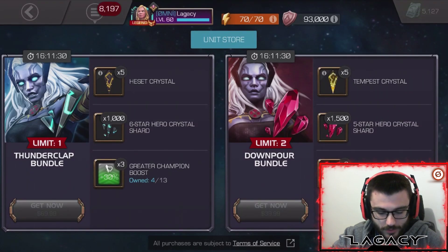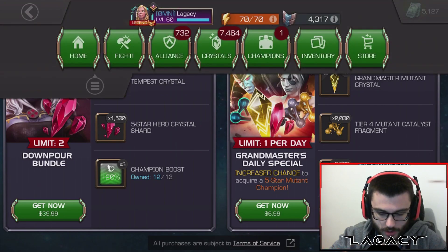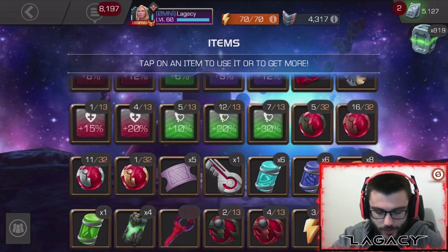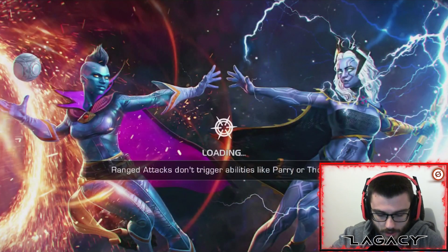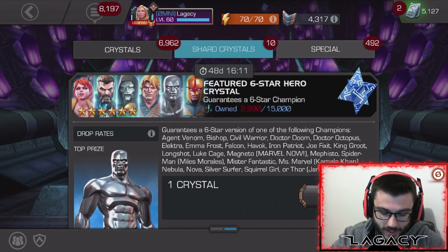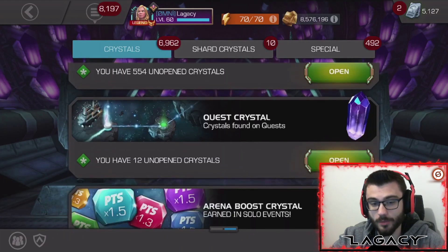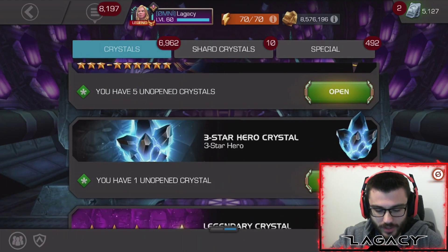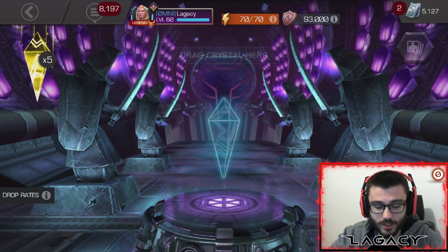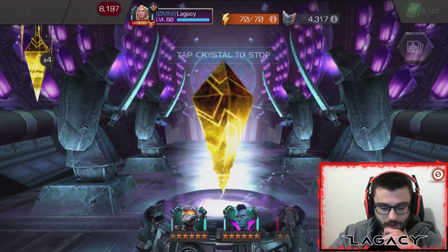Beautiful. Get some more boosts. How many boosts I got now? I think I was completely out of those or maybe had like one - so now I'm at seven, that's good. A little bit of restock on those 30% boosts. And I had less than a thousand six-star shards, so at least I have some now. It feels so bad after a big six-star opening and you're just so far away from your next opening - that's how I've been feeling. So at least this helps get towards the next six-star crystal.